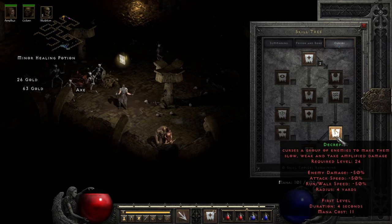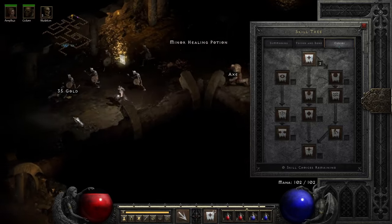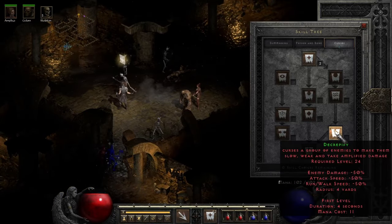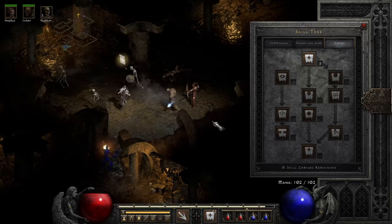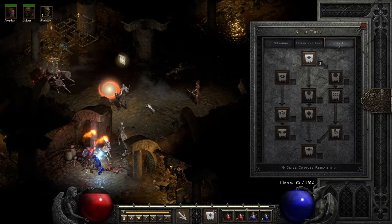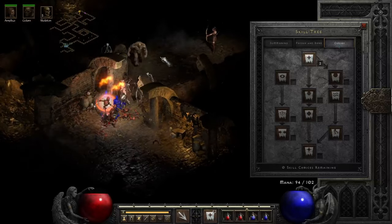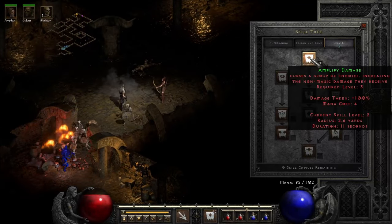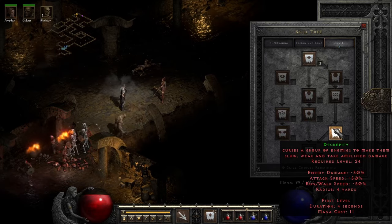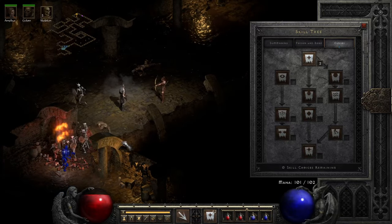If there are some veteran Necro players out there, let me know which way I should go with the skill tree. Right now I'm thinking we go down to get Decrepify — that's level 24. I don't think I'll be level 24 by the time we hit Duriel. Decrepify would be really nice for Duriel. Amplify Damage might still be a little bit better though.